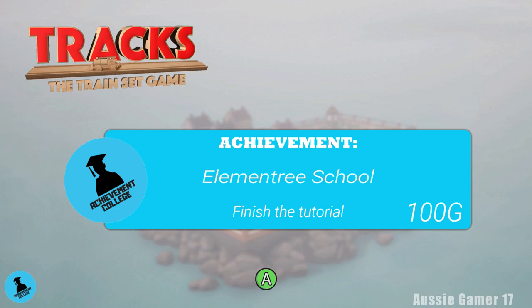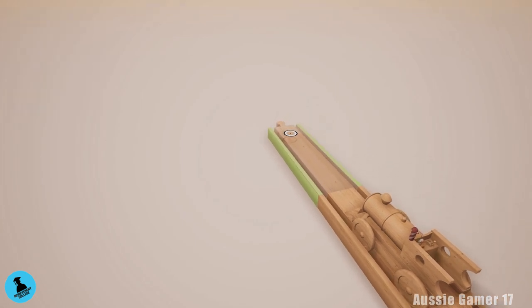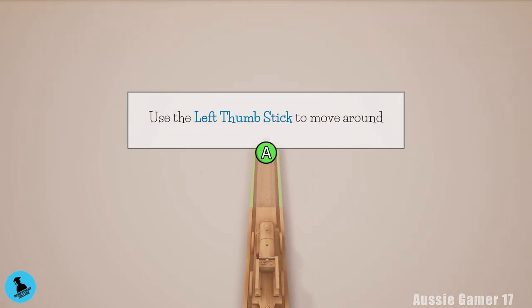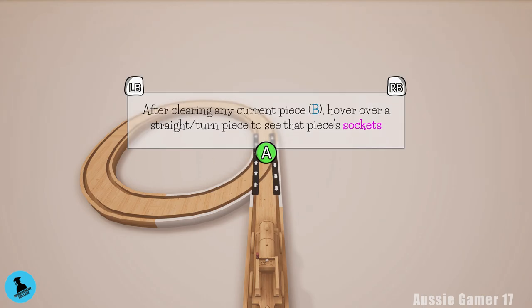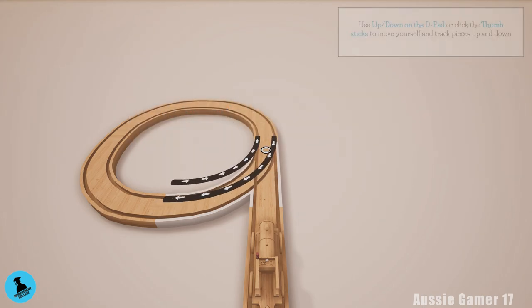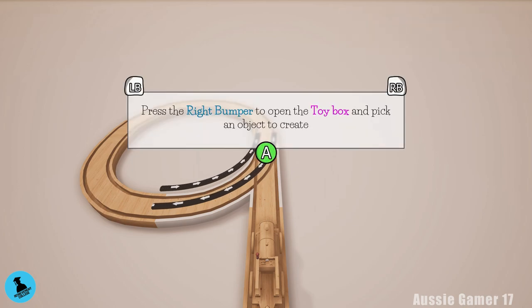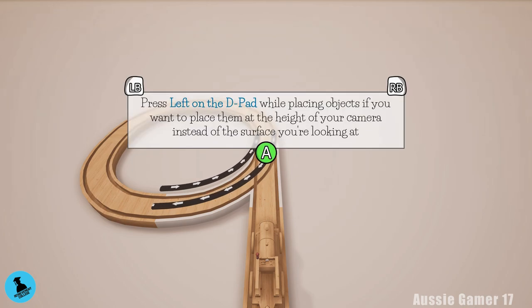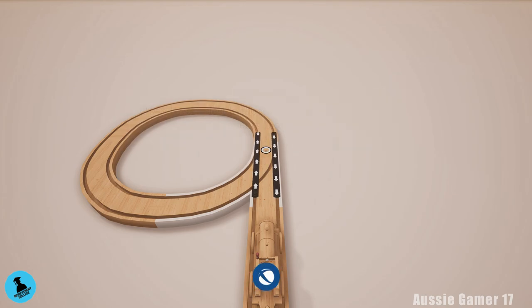Moving straight to the first achievement: when you first start up the game, you're going to get straight into the tutorial, and all you have to do is pass the tutorial to get your first 100 gamerscore. You can obviously read along — I do recommend reading through the tutorial to learn how to play the game. I myself didn't, and had a bit of trouble learning the controls afterwards. But you can just use the D-pad and the A-button to scroll through the tutorial really fast. When we get to the end, we'll grab that first achievement.